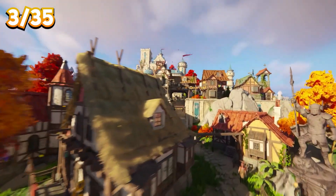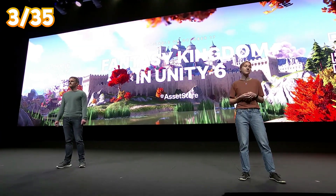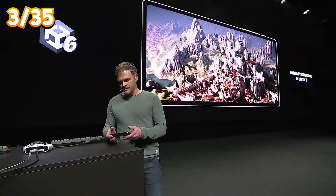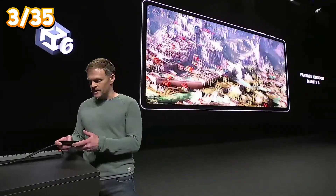Fantasy Kingdom, now optimized for Unity 6, will be available also October 17th on the Asset Store. It includes mobile phone support, so you'll be able to download it and try it yourself on your device.